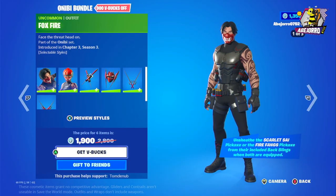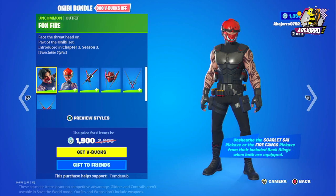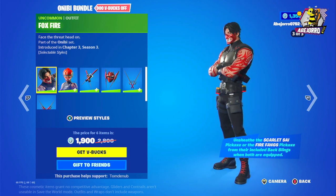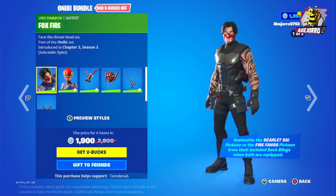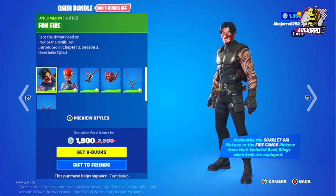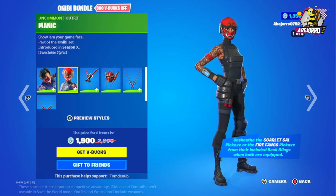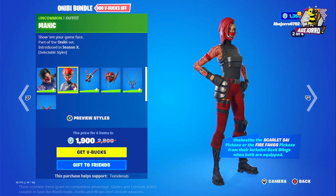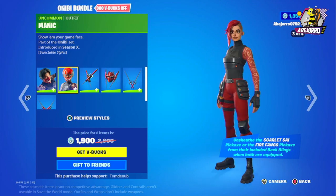Now let's take a look at the Anevee bundle. This is Foxfire — price 1,900 V-Bucks for two skins, three harvesting tools, and one back bling. And this is Manic — she's in four different styles. I really like the third style, the normal one. I think it's a great skin.